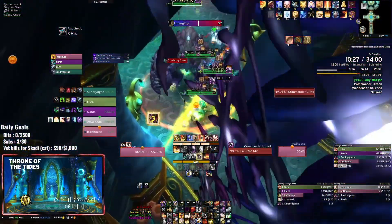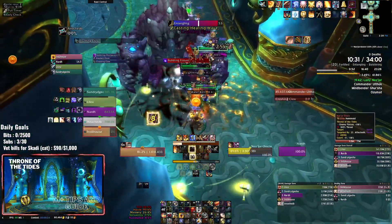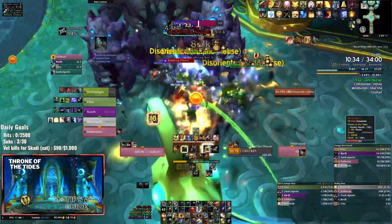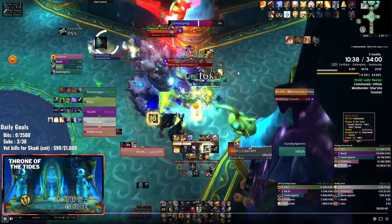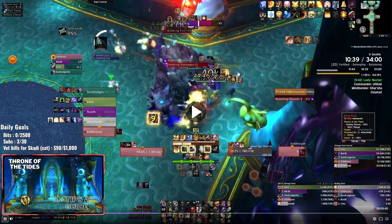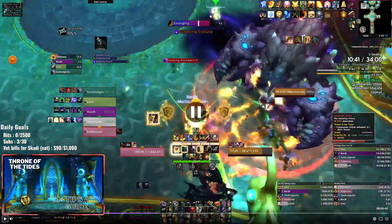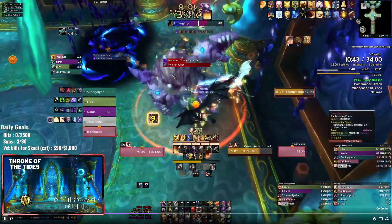The first ability is Crushing Claw, which is the big tank buster mechanic - it's going to make you take a lot of damage. Make sure you have a defensive up for that. You will have a debuff for eight seconds so keep those defenses up. Bubbling Fissure is your bait, so everyone needs to stand on top of each other behind the boss, preferably, to drop the purple puddles. The first one usually doesn't go on the tank, so the tank can kind of stay where they want, but get into the habit of going behind the boss anyway.